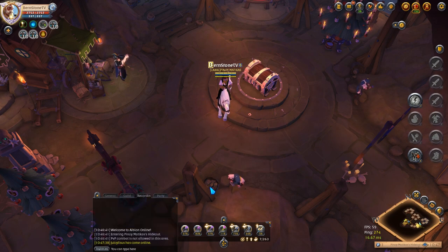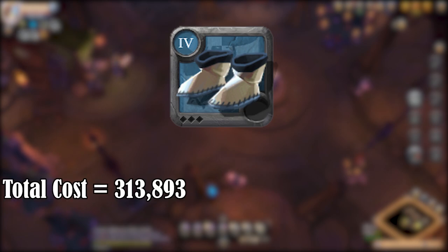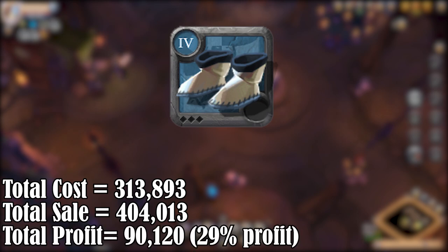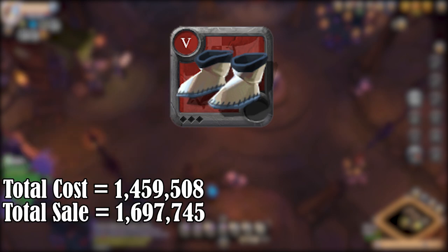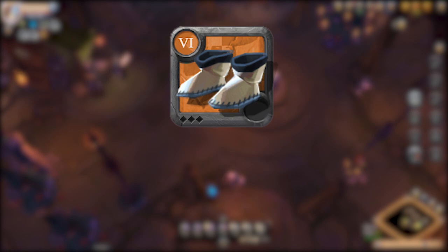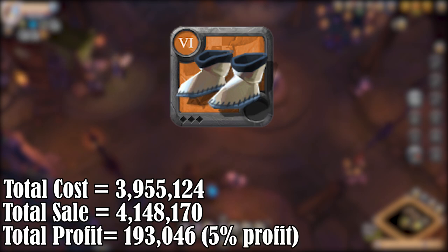Now let's take a look at the cost analysis per tier. For tier 4, I invested 313,000 silver — for the cloth and journals — and the overall sale was 404,000, making the profit 90,000 per stack, equivalent to 29%. For tier 5, I invested 1.4 million silver and got back 1.7 million, making the profit 238,000 — that's 16%. For tier 6, I invested just under 4 million and got back just above 4 million, making the profit 193,000, or 5%.